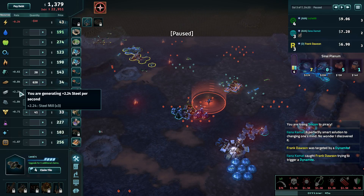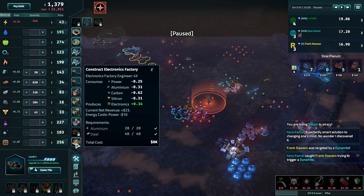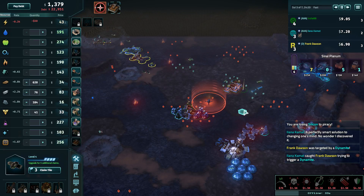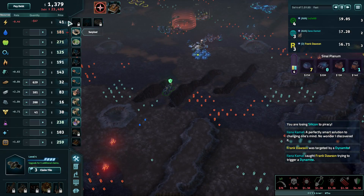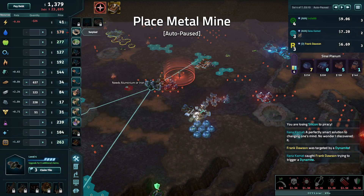So I'm making a lot of steel. Does anything use steel? Just my upgrades. I'm making enough silicon, I think, to go again. I'm not making enough power either. Not got enough aluminium. You start getting rid of that debt, I feel.